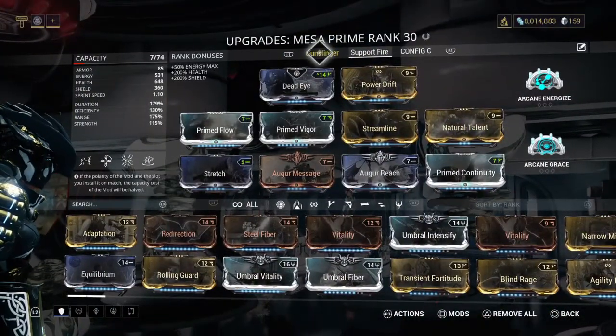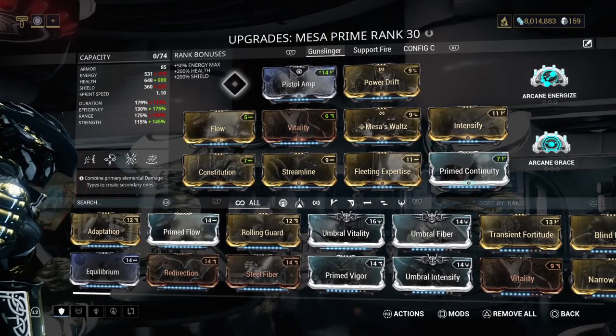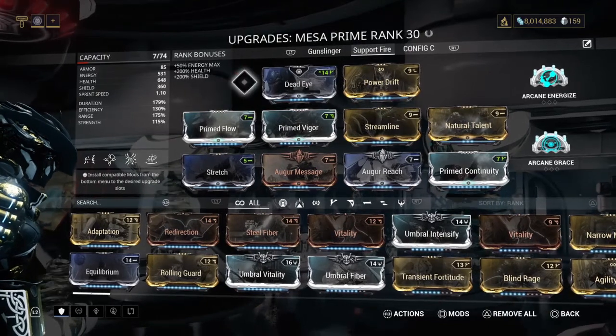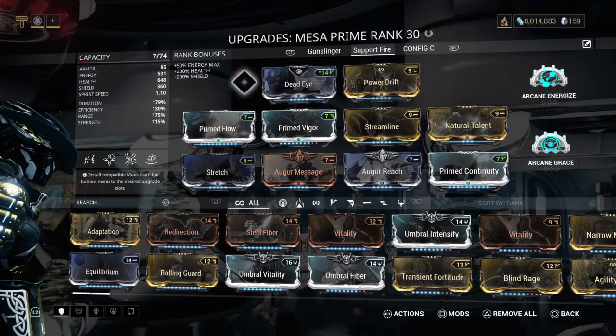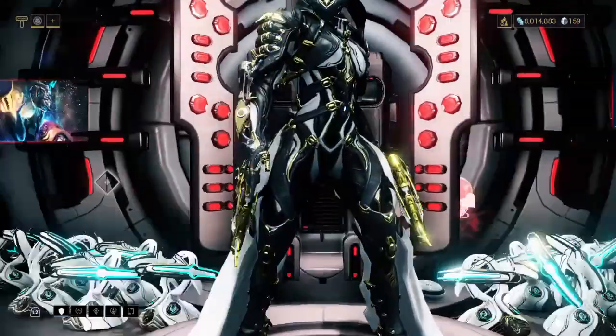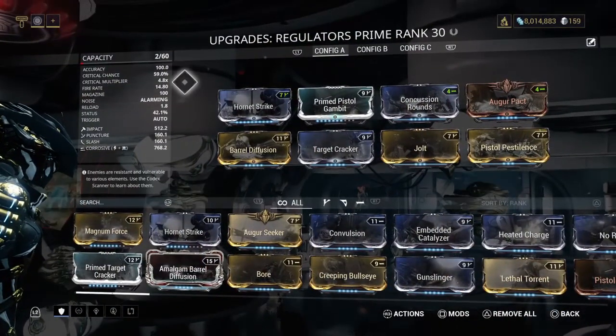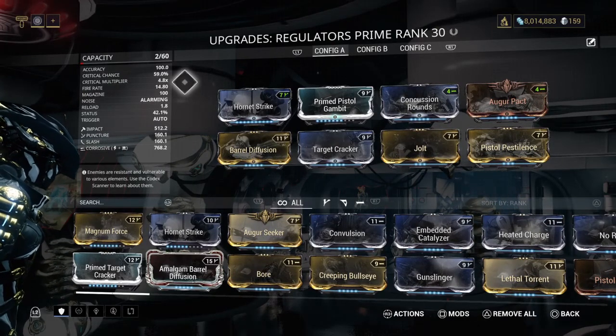I also have my damage build which is essentially built on her fourth power, but I never really use it because I found that simply playing as a support with a random group is actually a lot more enjoyable. And if I need my regulators, all I have to do is just activate my fourth and let it rip in short control bursts. I can essentially wipe out an entire area clean.